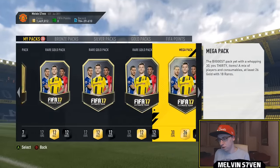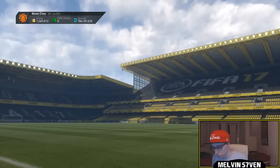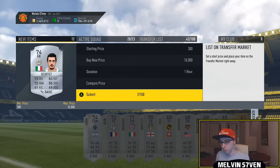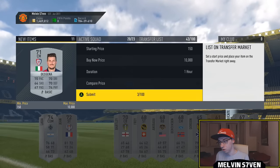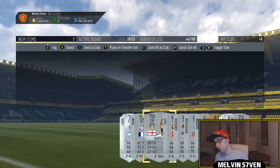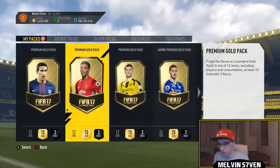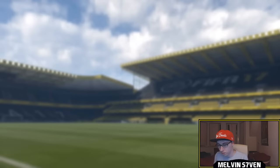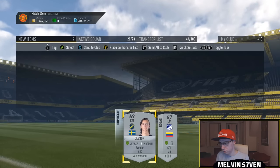We've got all these packs to open - a lot of decent ones. We'll get the silvers done first and just skip through them because no one cares - they're a bunch of silvers. I'll sort through them in my own time. There's a Toulouse striker - another Calcio A player, he'll go for a lot. I got a walkout in my rewards earlier so we'll see if we can repeat that.